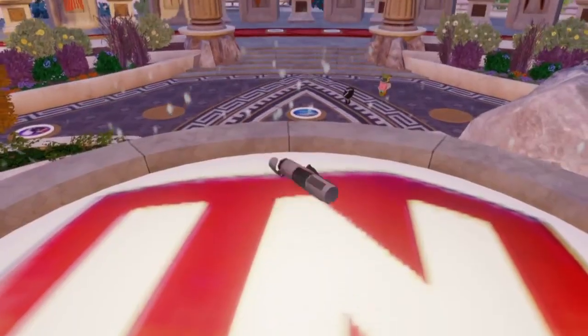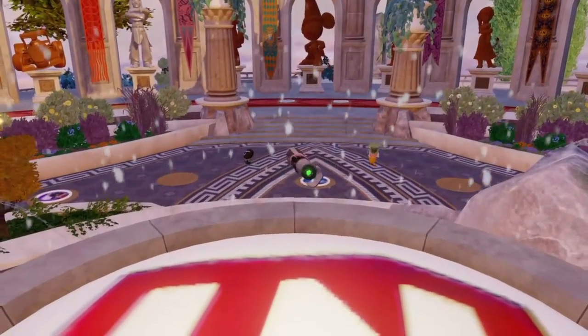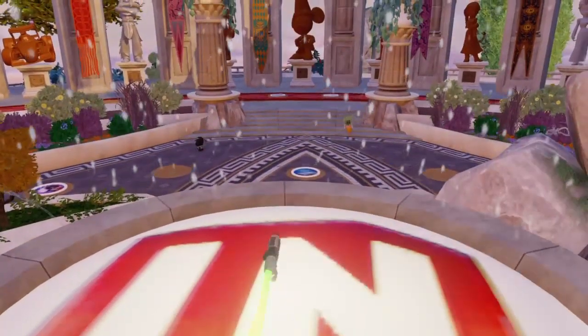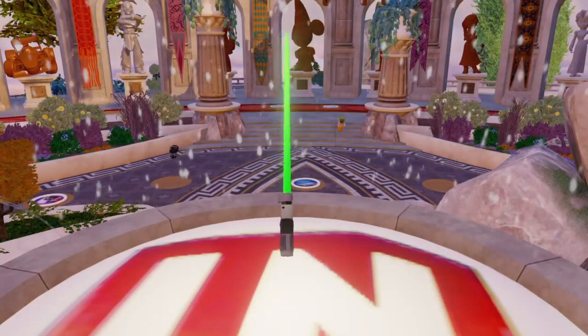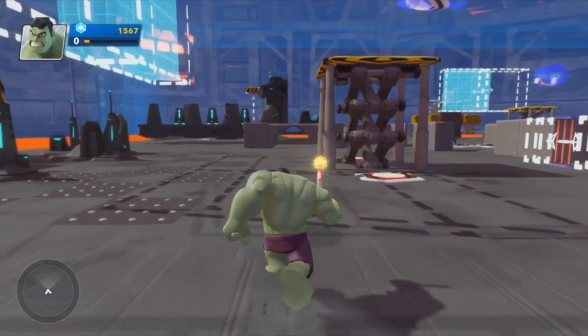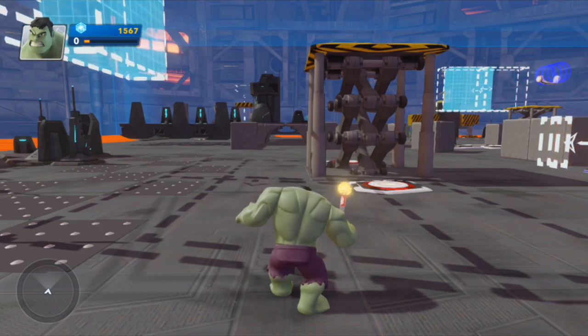If you've collected all the characters in Disney Infinity 1.0, you may have unlocked some lightsabers. You can do that if you have them all — put them all in the Hall of Heroes and you should be able to play with some lightsabers. However, if you haven't managed to do that and you'd like a Star Wars item or two in your game, well, one has been introduced.